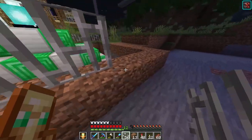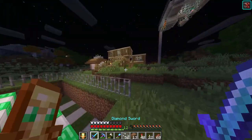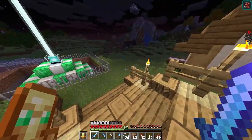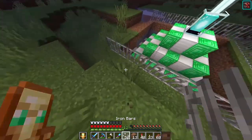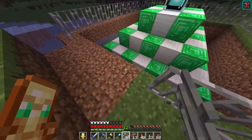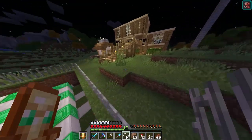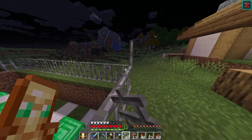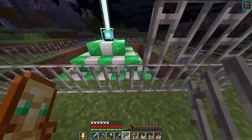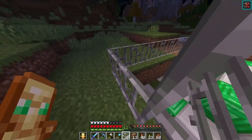I lit up the little stair area and did it in the same format as the front - this looks really similar to the staircase in the front. Right now I am just surrounding this thing with iron bars. It's getting dark already, which is not good. I just want to surround this thing with iron bars. It's going to be a really annoying process because you have to hit between these two pixels and it just sucks.